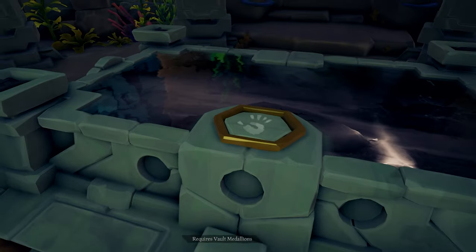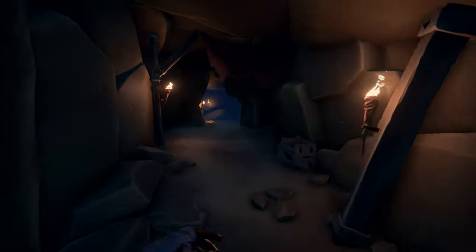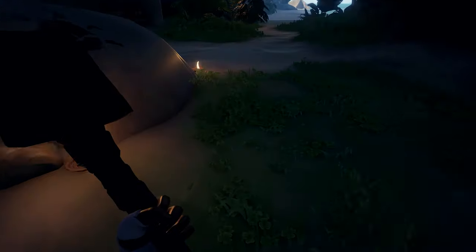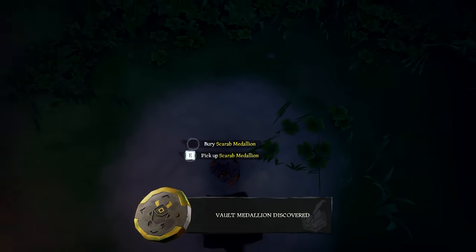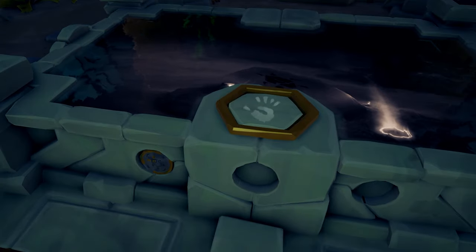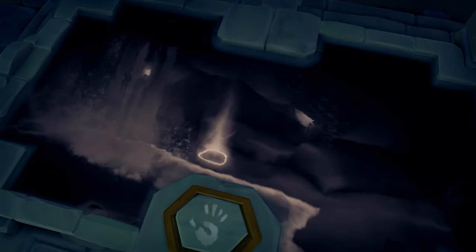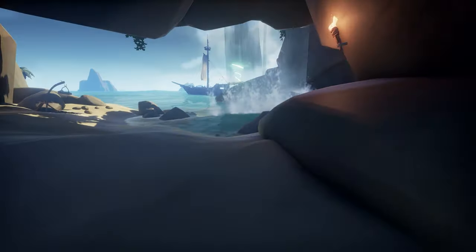Once you're done, the vault doors will open and it will tell you to go to three different places to dig up three medallions. The first one is at a rock on the left side when exiting the vault. Take the medallion back into the vault and place it into the slot. This will reveal the next spot, which is on your right side when exiting the vault, right next to the waterfall.